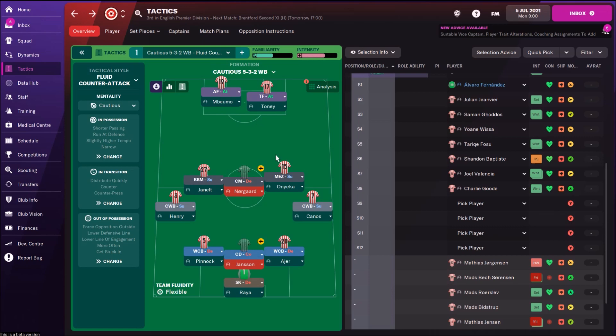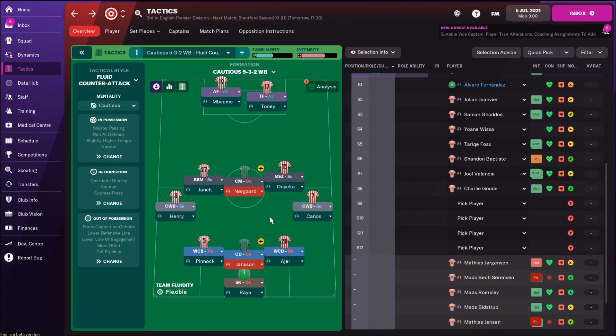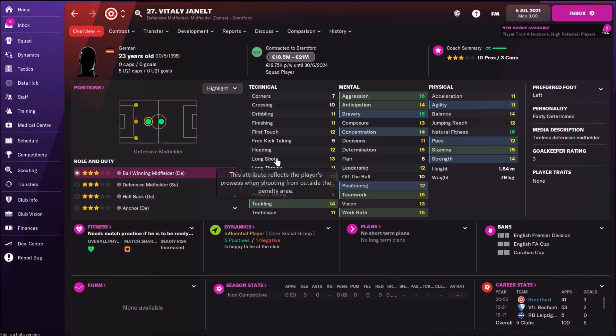Behind them, Mbeumo. On the left side I would use Frank Onyeka — check his speed, wow! He is really an unbelievable Nigerian player, fantastic mental attributes, great stamina, really classy player. Also one of the best players of Brentford right now. In the middle, CM on defensive duty — Christian Norgaard. I would use him as a CM on defensive duty, some great mental attributes. On the left side, box-to-box: Vitaly, a German player with great natural fitness and nice mental attributes.